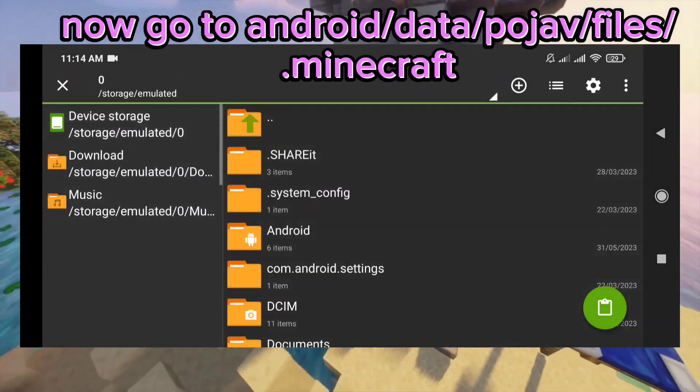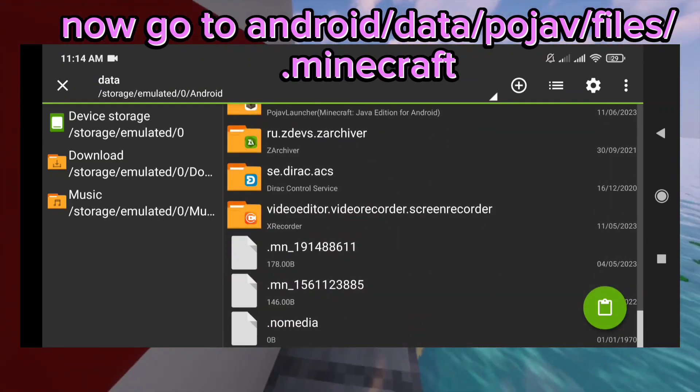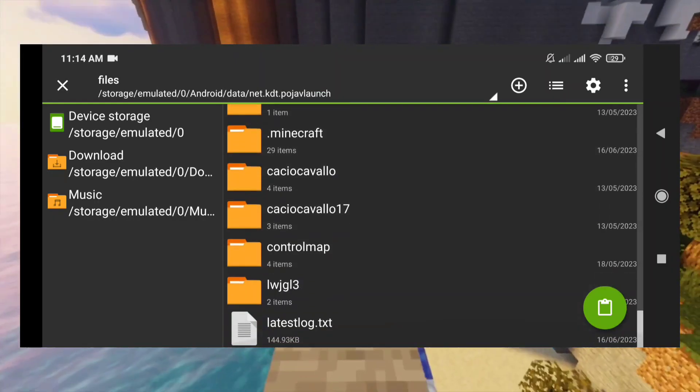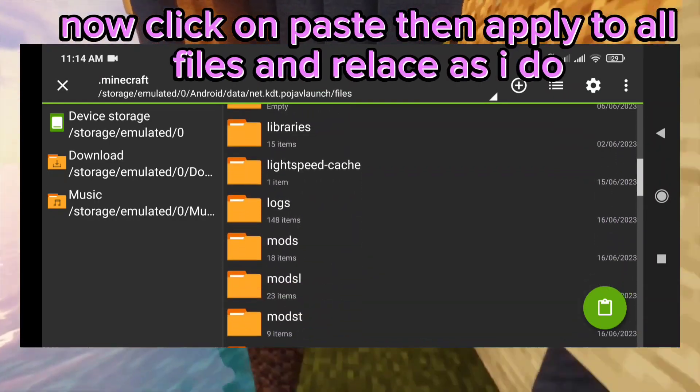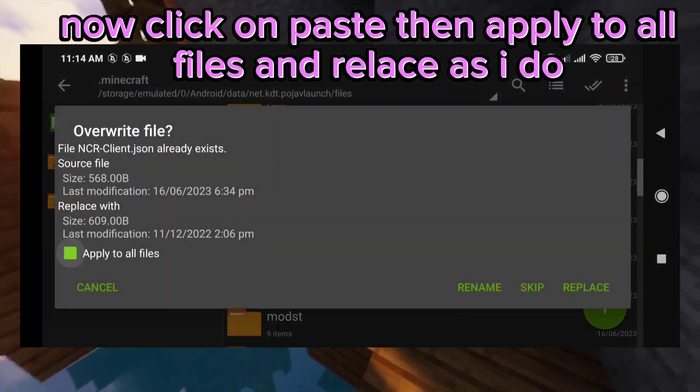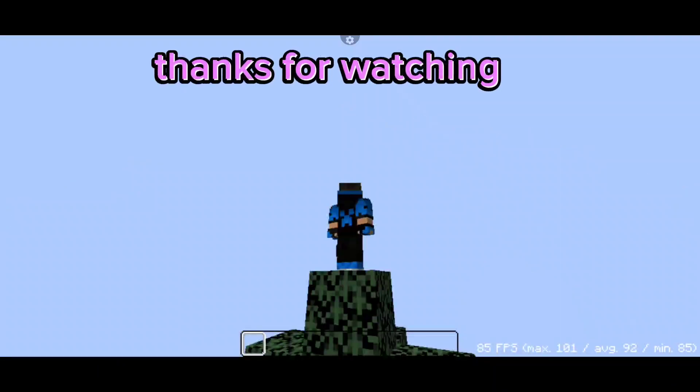Now go to Android > data > com.mojang > files > .minecraft. Click paste, then apply to all files and release as I do. Now you are done — thanks for watching!